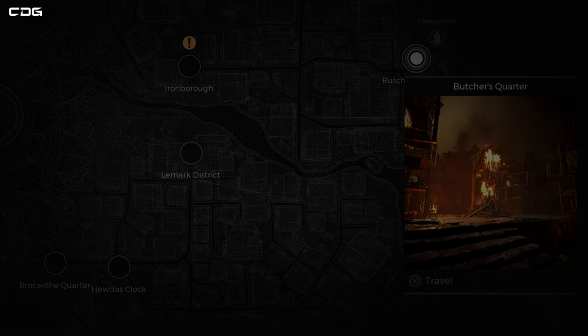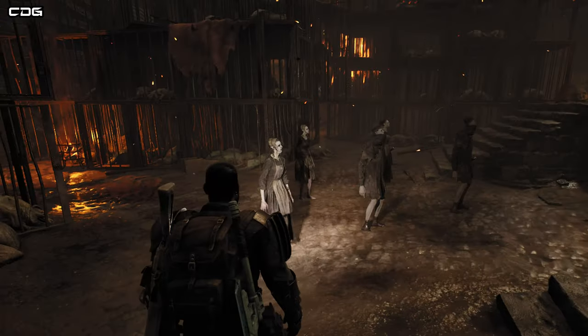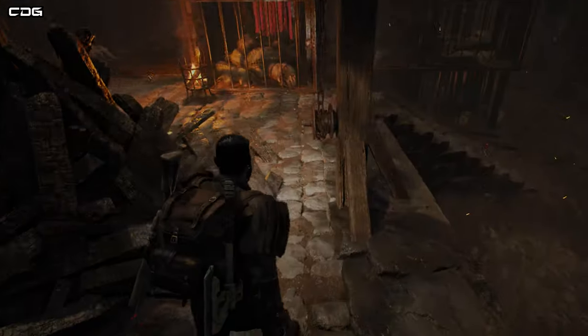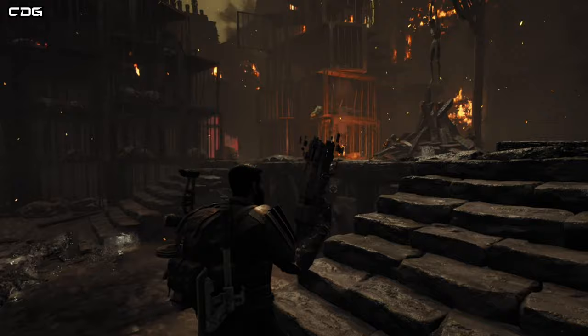Once you're there, explore and eventually you'll come across this event where there's a guy hanging above a fire and it looks like he's about to be burnt to death. What you need to do here, once you activate it, is attempt to fight off the waves of enemies before they set him on fire.